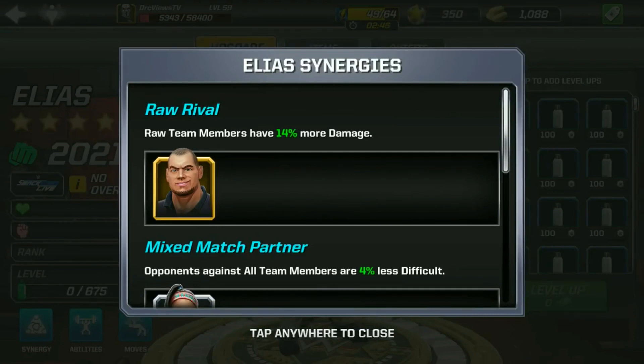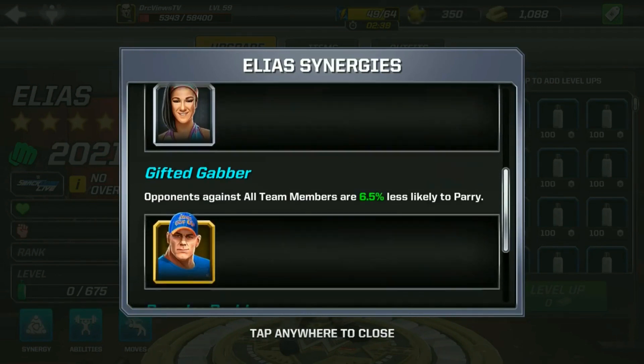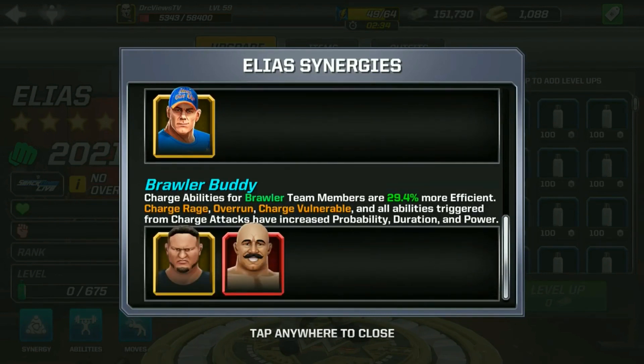We can check out his synergies: add Corbin for 14% more damage, add Bayley for 4% less difficulty from your opponents, add John Cena for less likely to parry, add Samoa Joe and Iron Sheik for more efficient charge rage, overrun, and charge vulnerable.